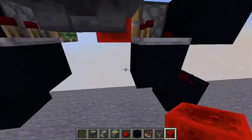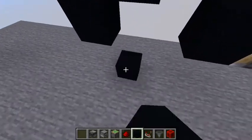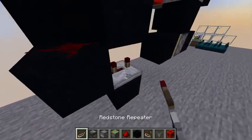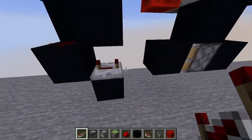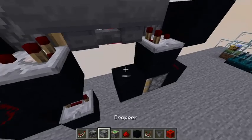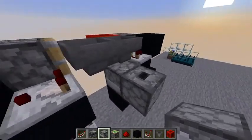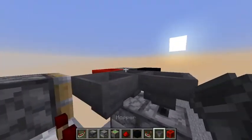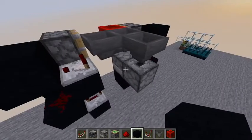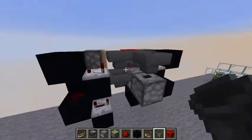Next we're going to do this other part. A piston and block here, and a redstone repeater set to three or four ticks — your choice. Then we're going to need a dropper on top of this block with a dropper facing up, on the face of this. Then you're going to need a hopper going into this first one. And a hopper going into here. Easy peasy.